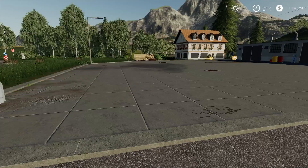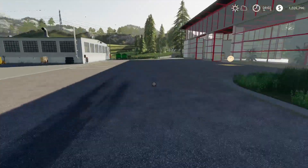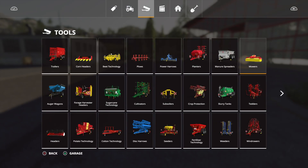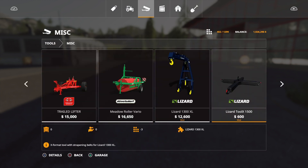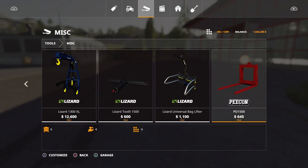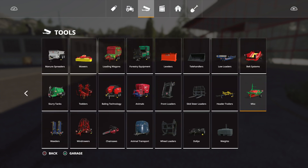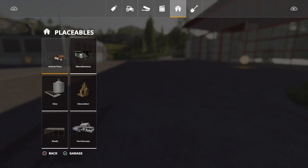Here we are on our favorite map, Felsbrunn. Let's get into these mods. I'm pretty sure the Toolbox should be in miscellaneous — at least I'm suspecting it to be. Nope, it's not there. Where would it be? Definitely not build systems... miscellaneous is the only thing I could think of, unless it's a placeable, but I highly doubt it.